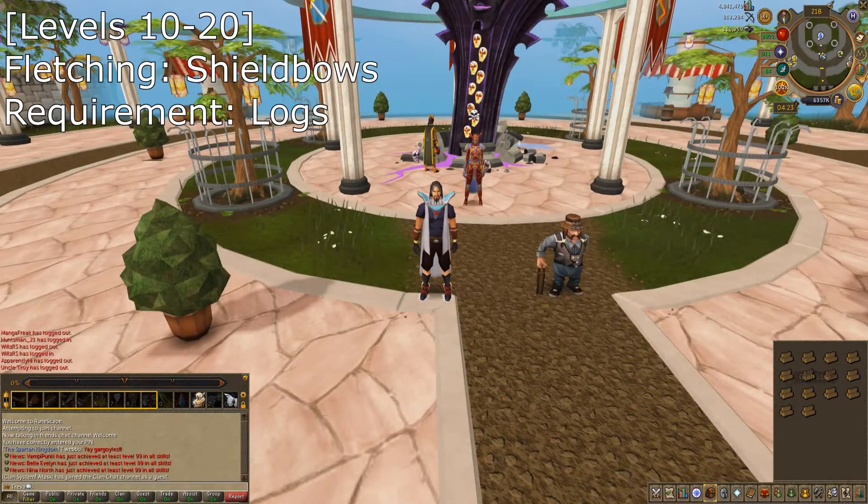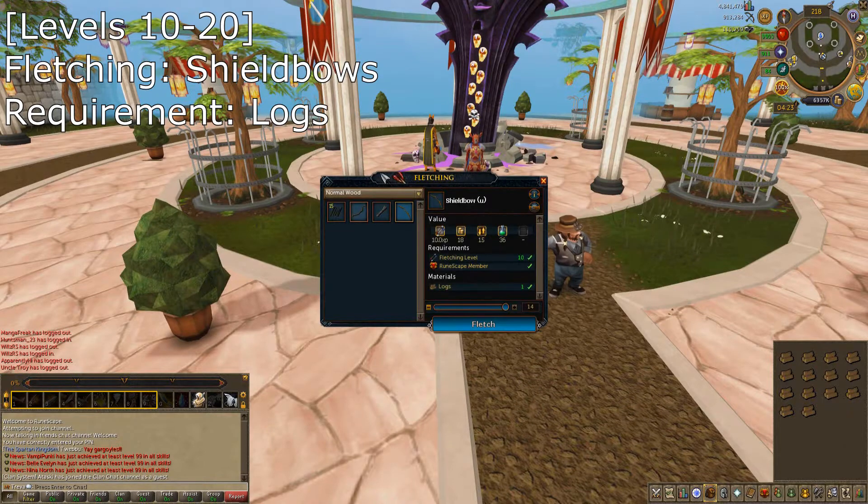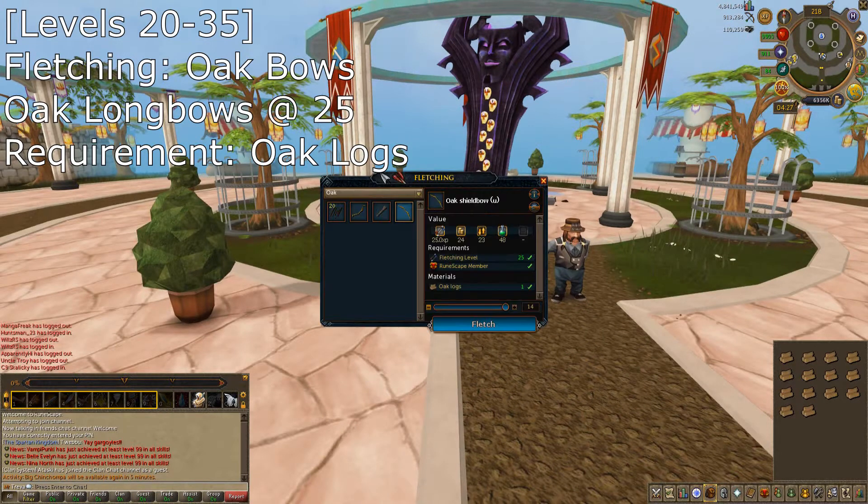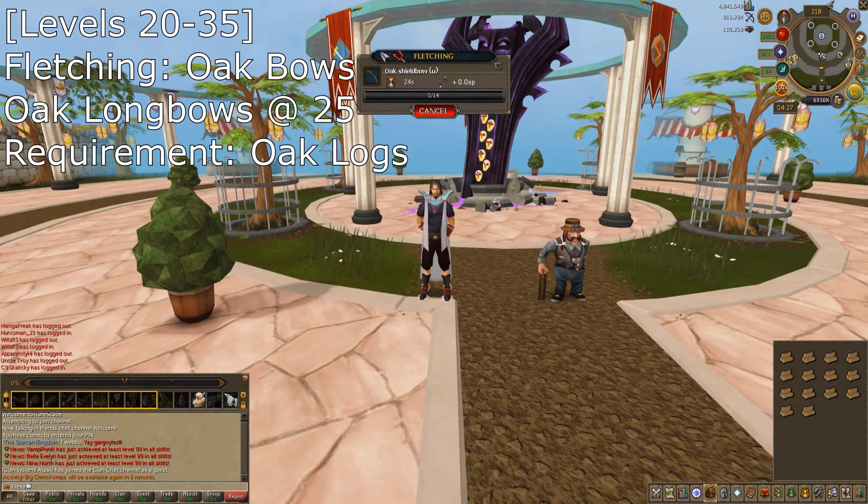From 10-20 fletching you're going to want to do shield bows. I'd recommend buying the logs off the GE to save some hassle. From 20-35 you're going to want to do oak bows. I'd recommend buying the logs off the GE again just to save a bunch of hassle.